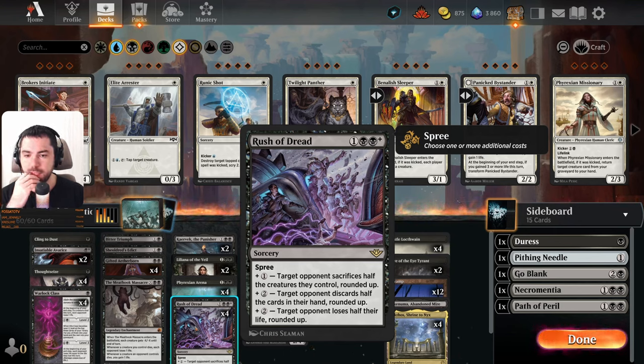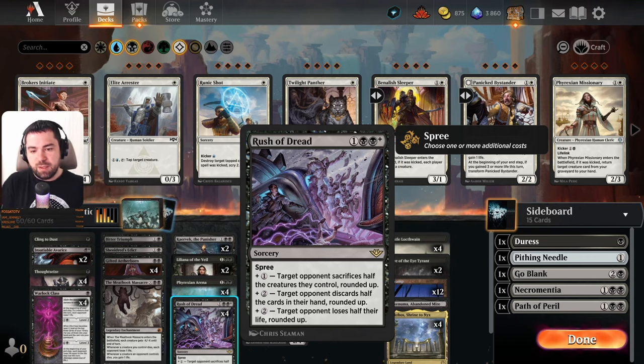These are new spree cards with interesting abilities. It costs three and then we can choose one or more additional costs. With this one we have three opportunities: plus one — target opponent sacrifices half of their creatures rounded up; second one — target opponent discards half the cards in their hand rounded up; and third one — the most interesting — target opponent loses half their life rounded up.